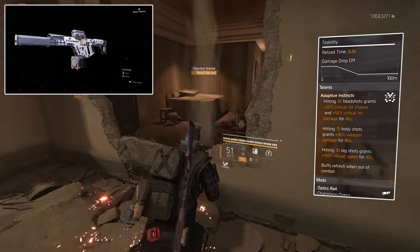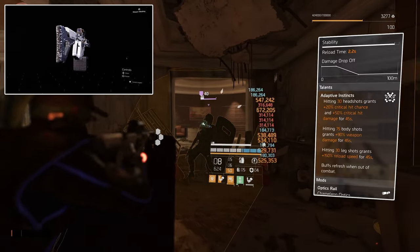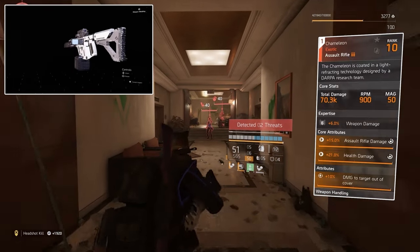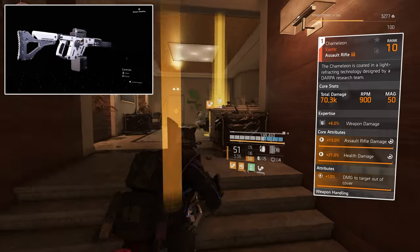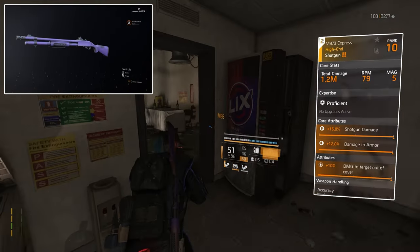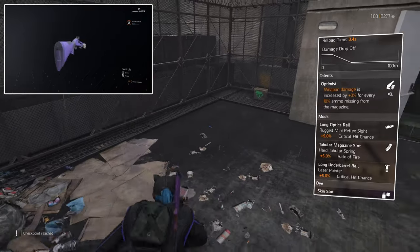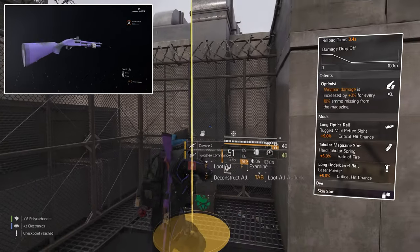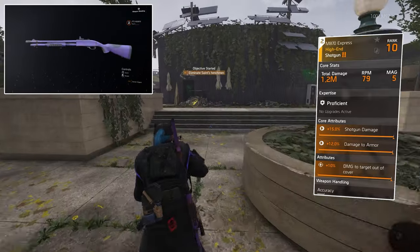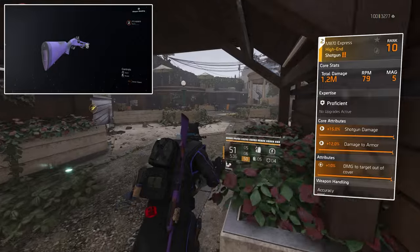I'd recommend the Ouroboros that other people use, if you can get it from the incursion. But just give the Chameleon a go — it works really well in heroic and solo. If you want to play in a group, just reduce your blue cores, maybe to 4 blue cores, and you'll have an extra red. The secondary I'm using is the M870 Express shotgun. Core attributes are 15% shotgun damage, 12% damage to armor, and 10% damage to targets out of cover. The talent is Optimist — weapon damage is increased by 3% for every 10% ammo missing from the magazine. You won't really use your secondary much though — you'll always want to keep the Chameleon equipped so you don't lose the buffs when they're active.